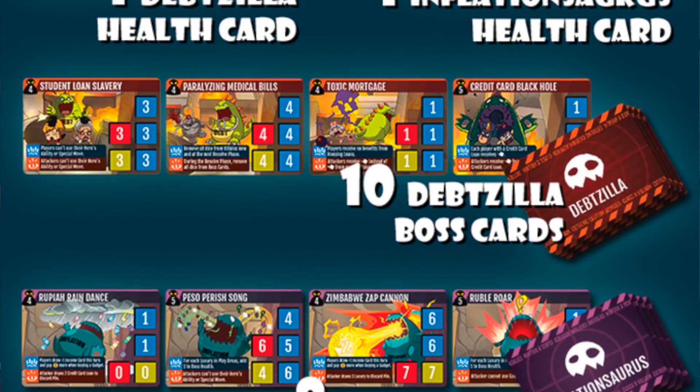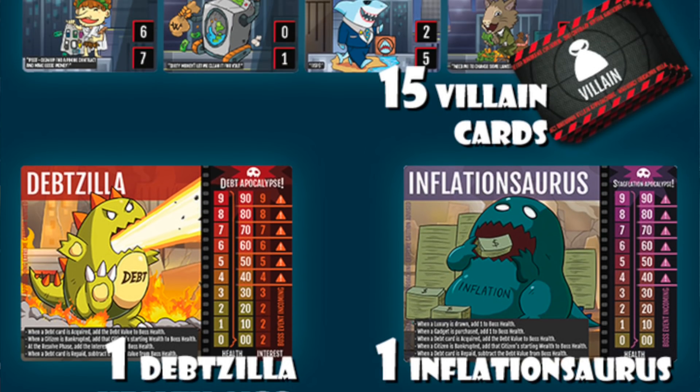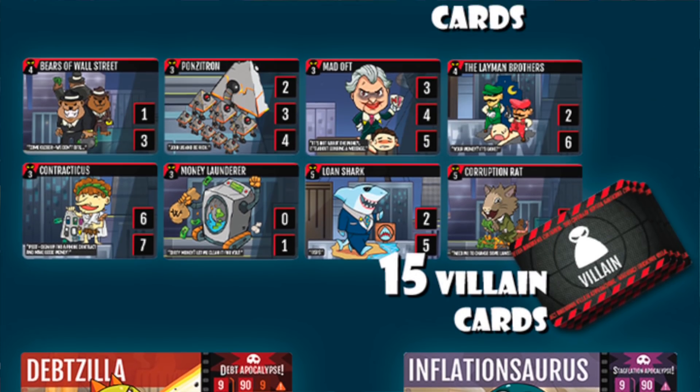Detzilla is from Capital Gang. There's fun artwork. This is another one of their games set in the Banana Republic — a cooperative game where you're fighting against a monster, Detzilla, or his friend Inflationosaurus. It teaches economic principles but it's a funny fight-a-monster game. Simultaneous cooperative style, which I like. The theme could be heavy-handed — like, you should not go into debt — but I'm hoping the game is good.